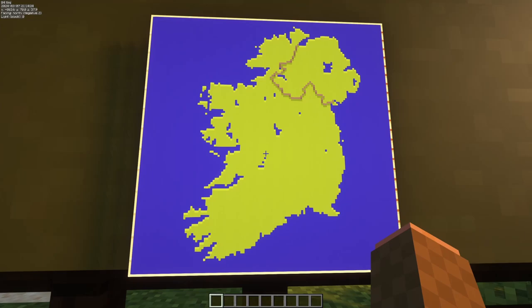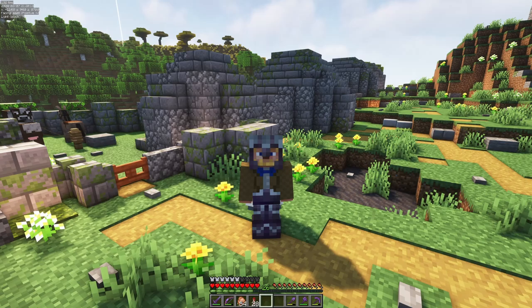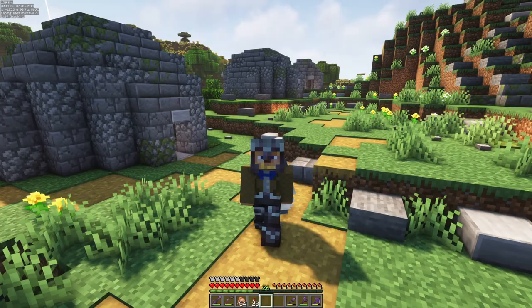Let me pop up a map real quick — you can see what I'm talking about. This is the Dingle Peninsula here, and Fahan is right around here. It's thought that these originally were used and constructed by early monks, and may date back to around 700 AD, but they continued to be in use through the 12th century into the Norman era of Ireland.